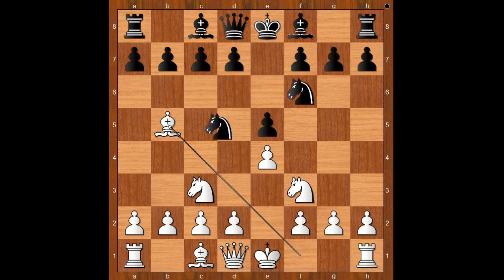Black to move. Knight to d4 was played, daring white to take the pawn on e5. What would you do? Would you take the pawn on e5 or the knight on d4? Edward Lasker accepted the challenge and captured the pawn — knight takes on e5.